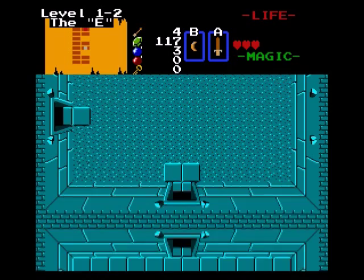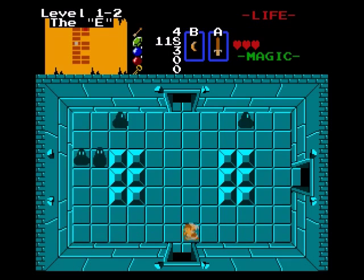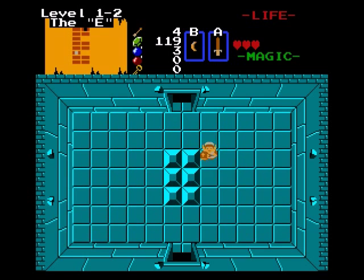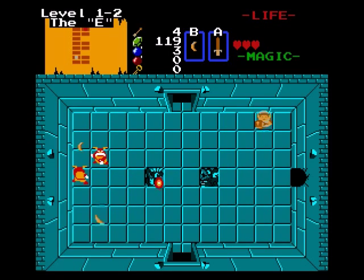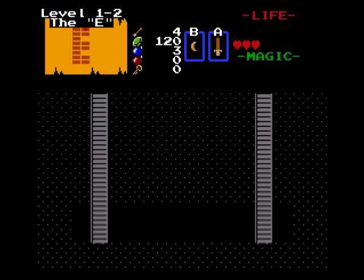Killing everything in every room is in my best interest, because you never know when you might find a heart piece. The fact that I am still at three hearts worries me, but I don't know how much I can do about that. At least I have the boss key and there's not much else in my way from getting to the boss. Yeah, I am definitely money grinding to get the big shield before the next video — no doubt about that. The fact that I already have 120 rupees...